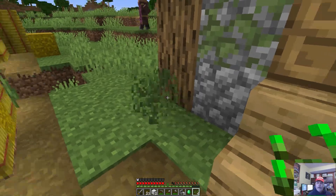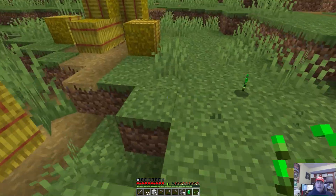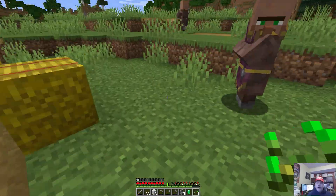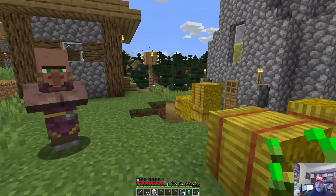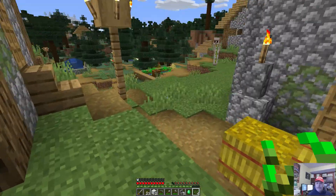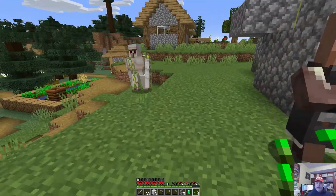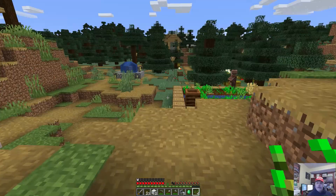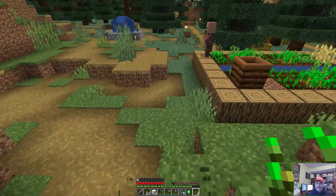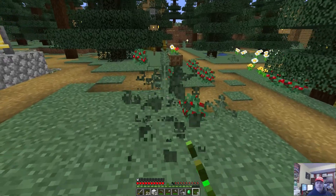So I guess I'll do some mowing of the lawn. Two good things come out of this. The first is that some grass cuttings yield wheat seeds that can be planted as crops. They can also be used to attract or breed chickens. And the other is that it helps with visibility, especially cutting the taller grass. I'm going to get rid of as much of that as possible eventually.